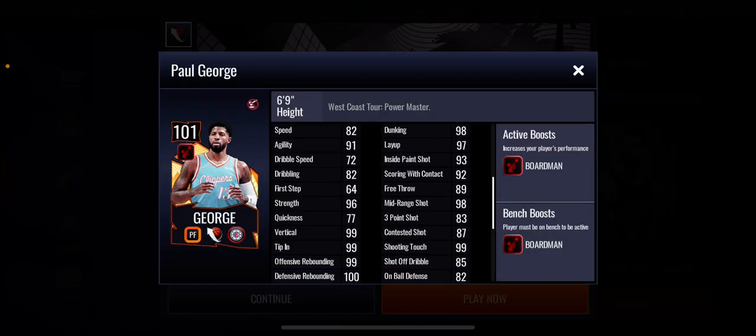You can see we got Paul George here. All these cards are completely free, including the grandmaster which I'll show you in a bit. Paul George has a plus four boardman boost to team, which is very good — we're getting a lot of team boosts. He's a power forward, his rebounding is 100 and then 99 rebounding for a power forward is ridiculous for Paul George. His three-point shot is 83, which seems low, but he's got that midring shot at 98. With all the boosts he'll be good, and his rebounding is actually solid for Paul George.